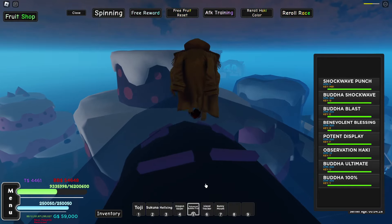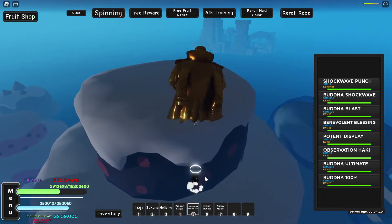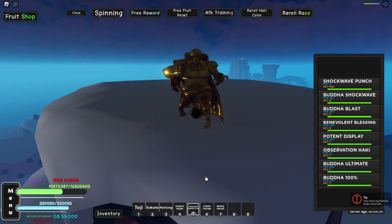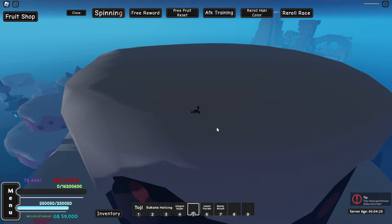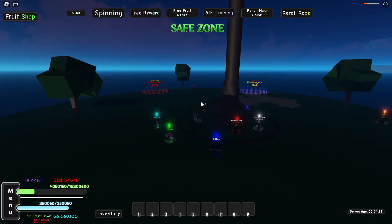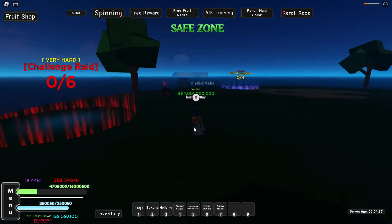Sun God is acquired by having 25,000 Raid Tokens from the Challenge Raid. But there's also a way easier way to do this — I'll actually show you right now. And that's how I got Sun God. It took me about an hour and it was super easy.